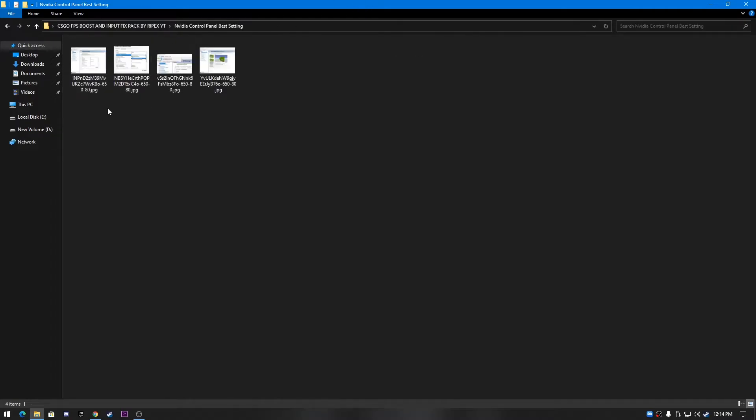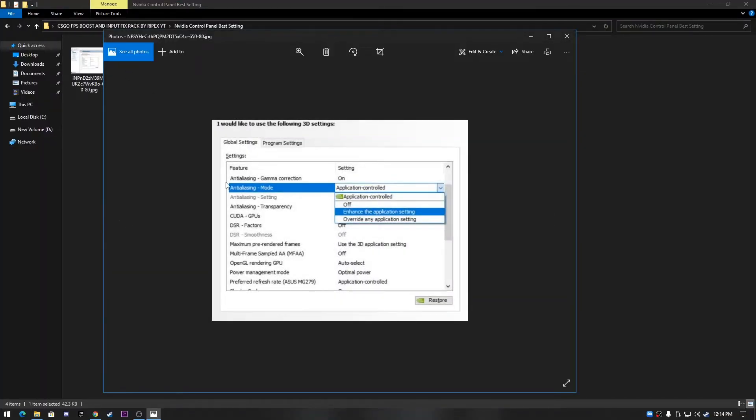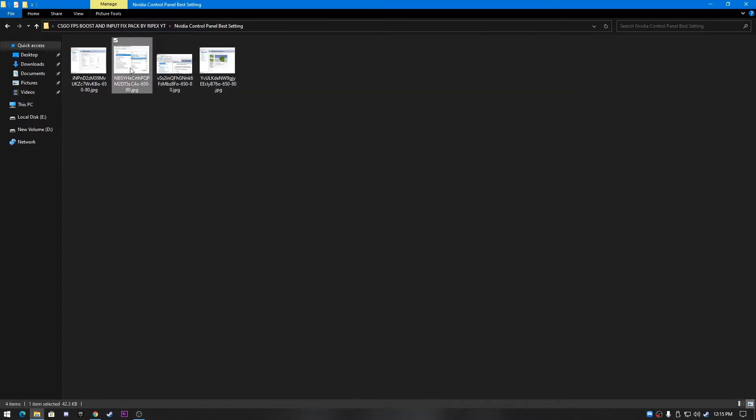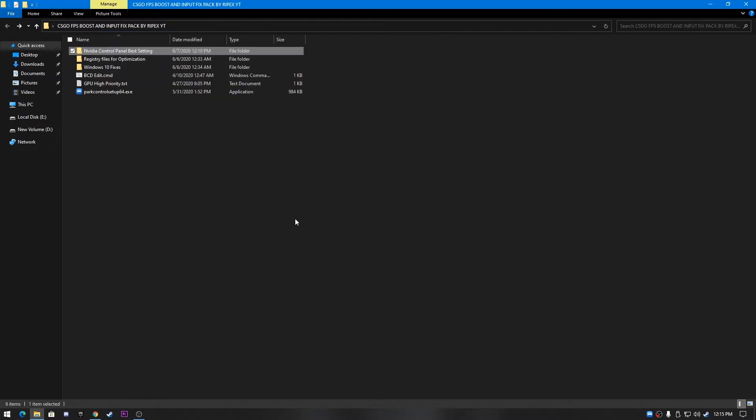Now for Nvidia GPU users — I'll provide screenshots in the boost pack since I don't have an Nvidia card. Follow the first screenshot settings, then the desktop options. In the Antialiasing mode, set it to 'Override any application setting.' For Power Management, set it to 'High Performance' as it really helps boost FPS. Follow the remaining screenshots for other settings.